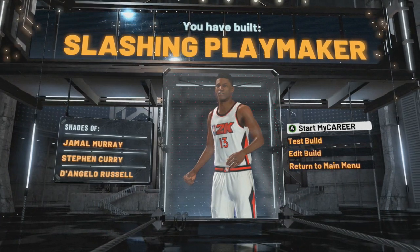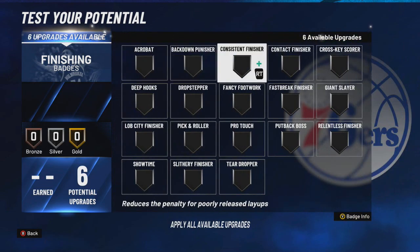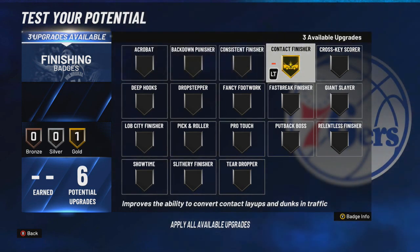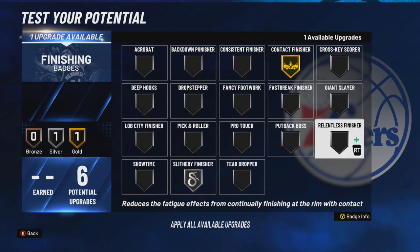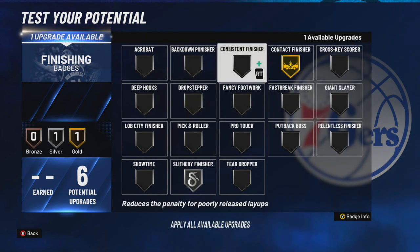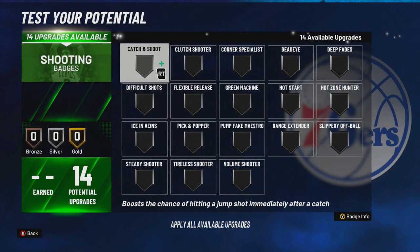Now we're at the badge screen. For finishing badges, off rip we need contact finisher maxed — that is a must. For the rest of the three badges, I would either go silver slithery and maybe bronze consistent, or you can put on acrobat or giant slayer. I probably want to put on giant slayer since you're six-five and not that short, but for now I'm gonna just rock this.